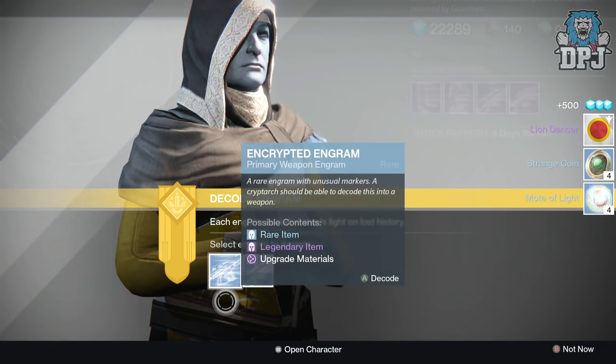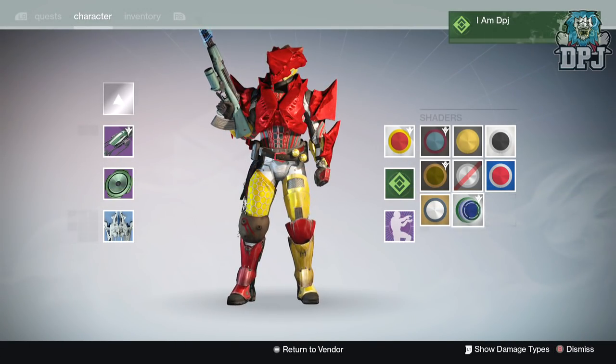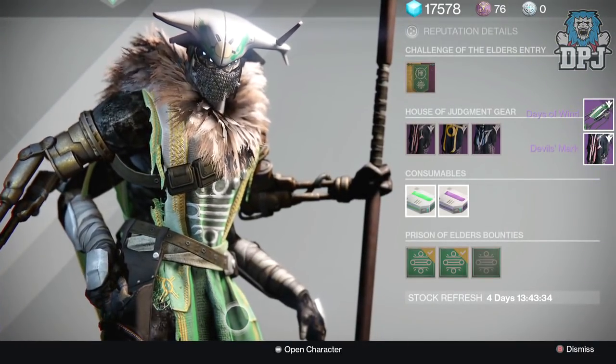Moving on to my Titan, starting with my Cryptarch rank 30 package. Oh, super nice — the Lion Dancer shader! Let's preview this bad boy... it actually makes me look like Ronald McDonald. Unbelievable.